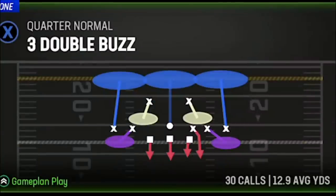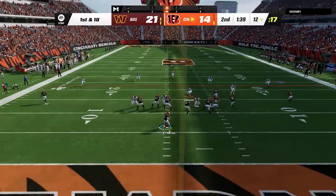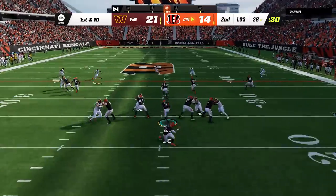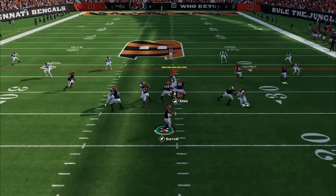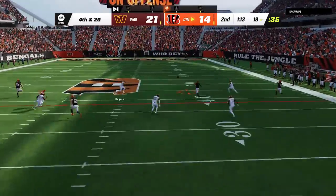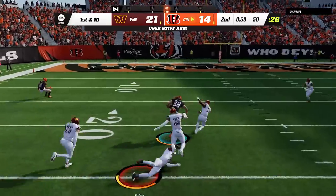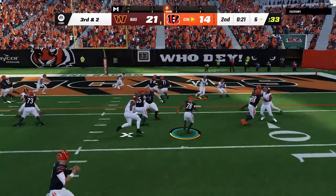Since he starts coming out in an empty backfield look I switch to a defense with more DBs — the quarter normal from the 3 double buzz. The concept is similar to the cover 4 hybrid, only this time I use the hook zones as man defenders since they don't cover well anyway. He completes the first pass in tight coverage before we get a stop on the ground. He calls a hurry up and we almost get an interception before he spreads me out on 3rd down, allowing me to guess pass as Chase Young pins his ears back for the sack. Cover 3 leaves huge holes up the seam that the cover 4 hybrid does not. On the next play I try to man the slot receiver but get stuck on him in coverage and the tight end gets wide open over the middle, and he gets inside the 5 before finishing off the drive to tie the game.